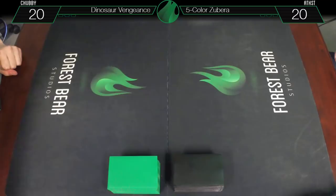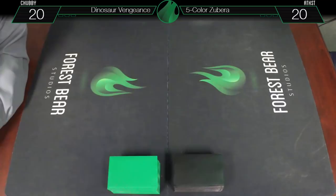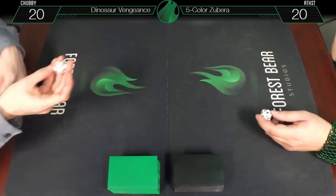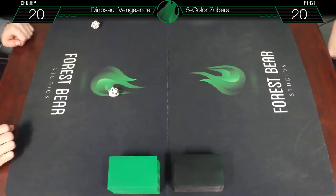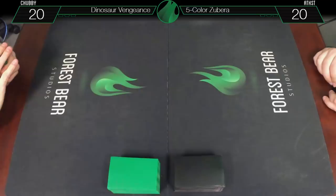To decide who goes first — it's a new year, so we'll roll a d20 and whoever gets closest to 18 wins. Oh, one! Then 19 — okay, you got it. So you'll be going first. We'll see you in game one.